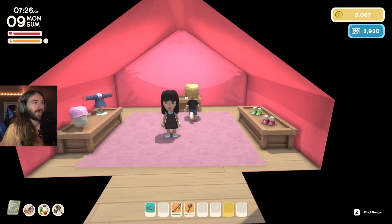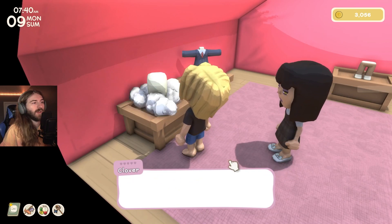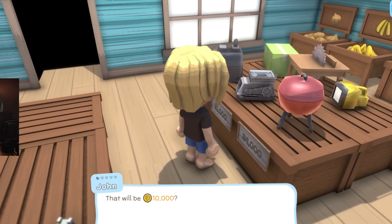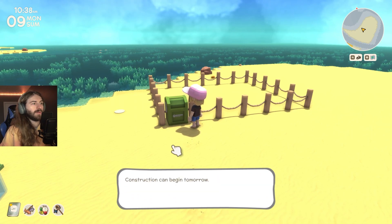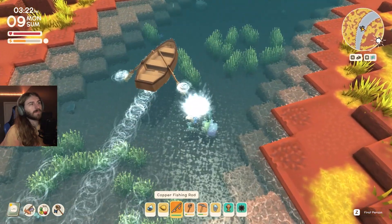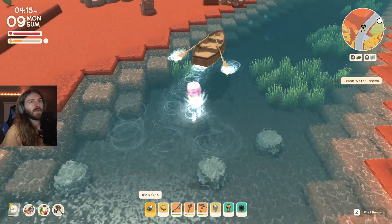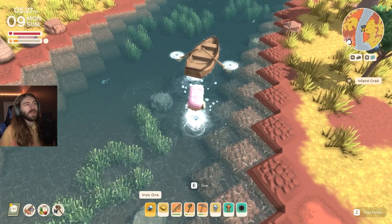On the ninth day of summer, Clover came to my island, but we don't need her for this playthrough. I did buy a pink hat, because tough guys wear pink. Then I went to John's shop to purchase a stone grinder to make concrete — it was the last material I needed to finish building my museum. After that, I started looking for more sea creatures and found a regular yabby, a freshwater mussel, a freshwater prawn, and an inland crab. All these are found in the rivers anytime, any season.